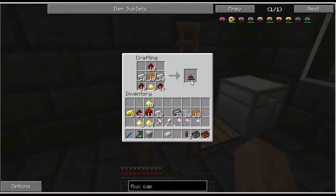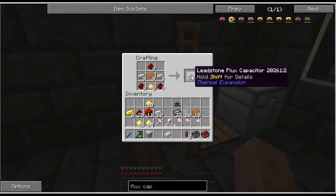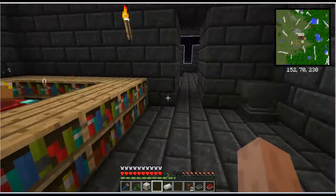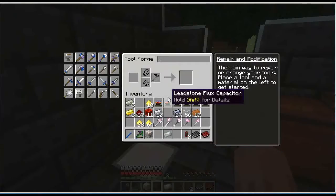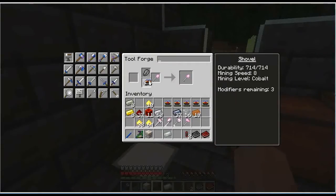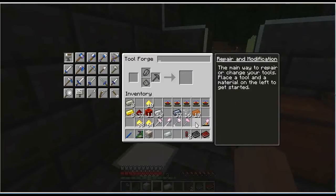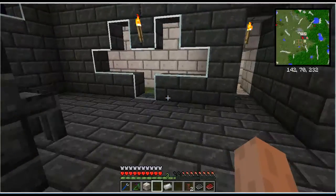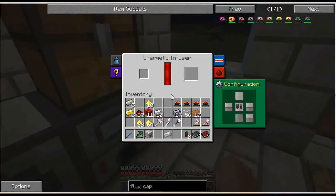We're going to need five of these. It's lead, copper, redstone, and sulfur. I'm going to use up my Thermal Expansion sulfur first. That's five tools — I'm going to make one more to use as a battery. So we go back over to our tool forge, put our shovel in here, and we've added the flux modifier. Still needs to be charged, but it's ready to be. Let me go start charging one while I make the other tools.